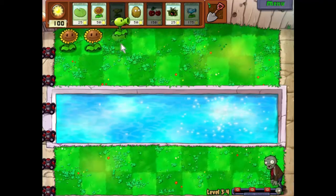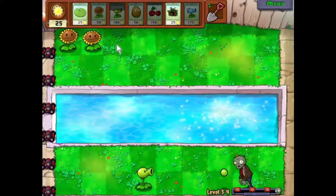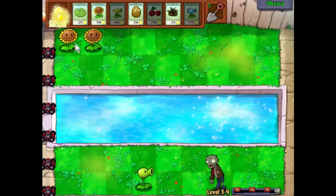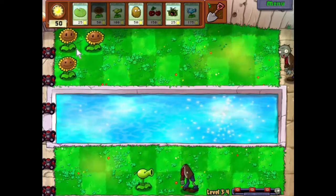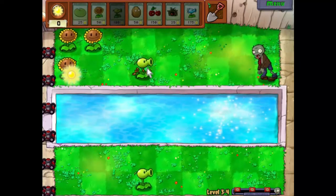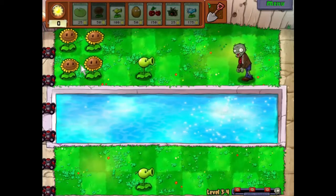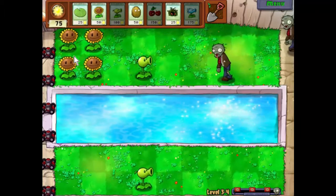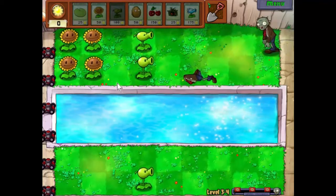I'll put these one row forward from what I normally do because I want to put a row of snow peas behind them when the defenses get a little more developed. He's not going to last — there we go. Let's get another pea shooter up quickly. There's our first four sunflowers down, we'll do another four down here because it looks pretty, but first we need a pea shooter.